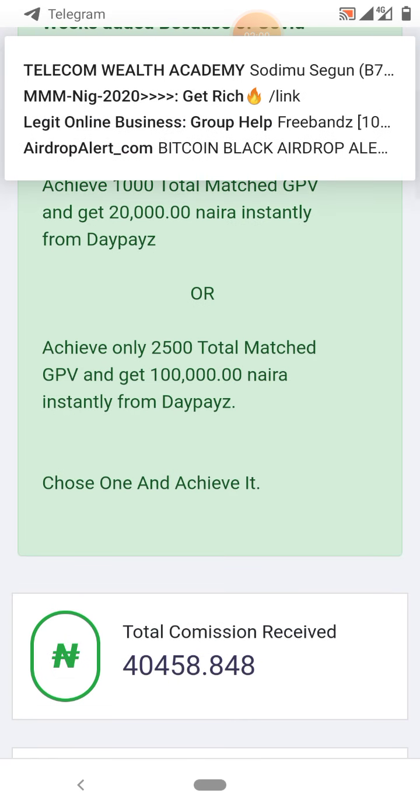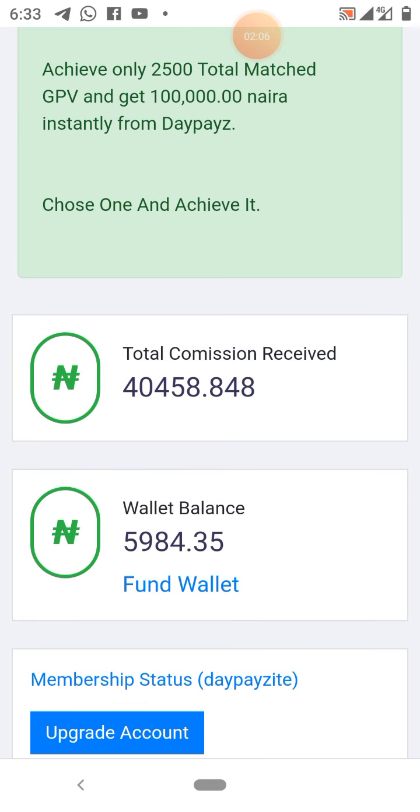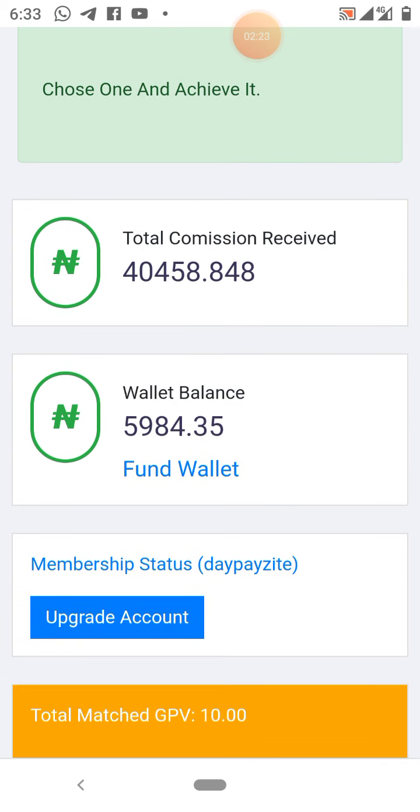Get started — it is very easy to achieve. Everyone is recharging their phone, so there's nobody that's not buying data. To come on board is just 2,500 naira — it's not costly. The Deposit package is 2,500 naira, and as time goes on you can decide to upgrade to the higher levels. I already have 5,984 naira and 35 kobo in my balance.